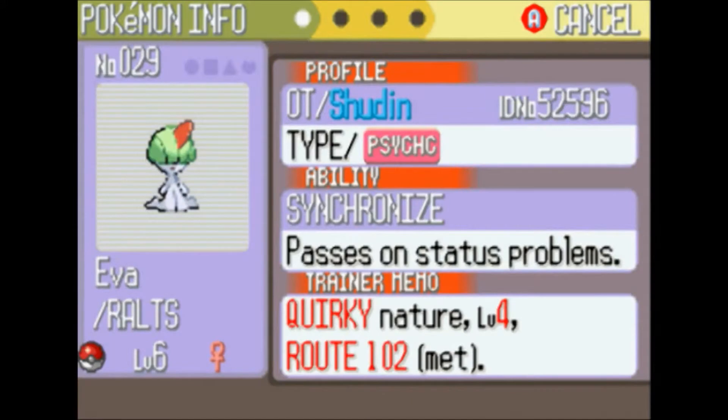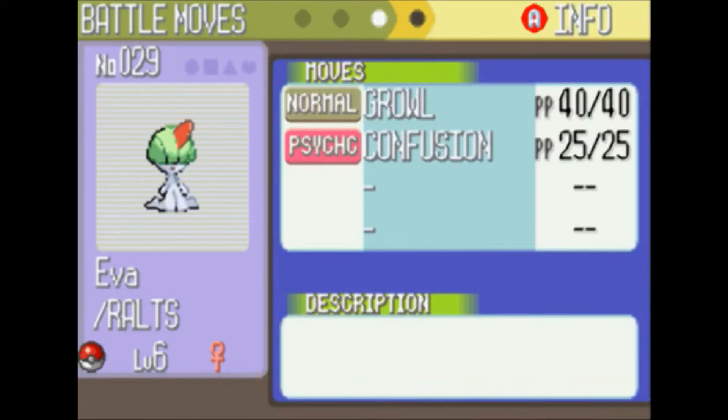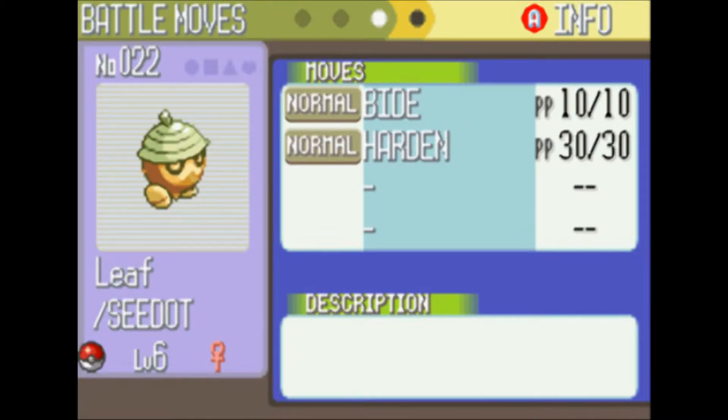Starting with Ava, our Ralts, was at level 4 and is now at level 6, where she learned the move Confusion. I'm just a little bit excited for that, but really it will come in useful later. We also have Leif, our Seedot, who didn't really learn any moves during training, but a few levels will never hurt.